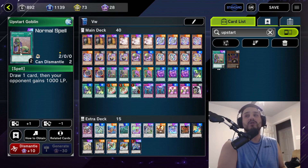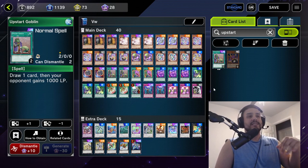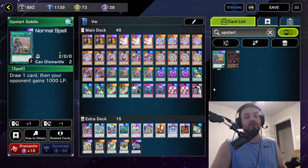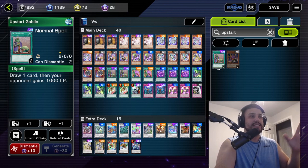After everything, 40 cards in the main deck — we want maximum consistency. One of the main issues with this deck is that it struggles with consistency, but if you open playable you can break through almost any board and build almost any board.